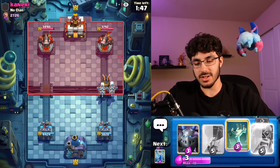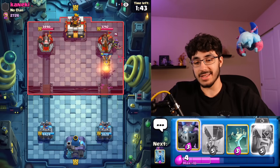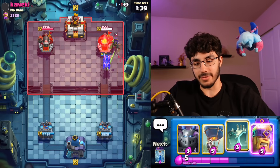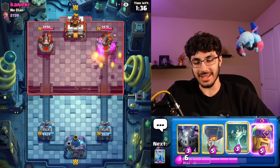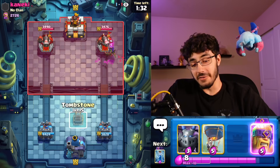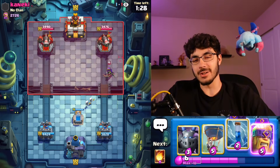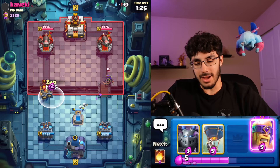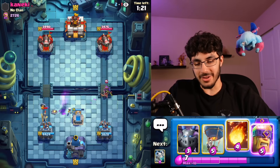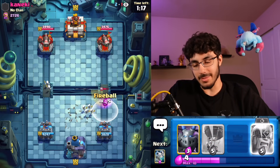He's got Ice Wiz in cycle. I want to test what the rest of his cards are — I'm expecting Goblin Stein. Queen, Ice Wiz, Fireball is not fun either. This doesn't look very fun. We have to mitigate the damage we're taking — it doesn't look like we're gonna get any Lava Pup hits, which is unfortunate, but when do our Lava Pups do that much anyway? They really don't.